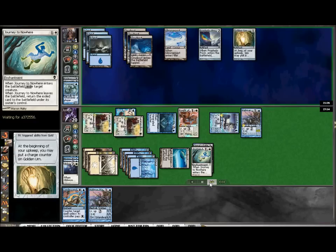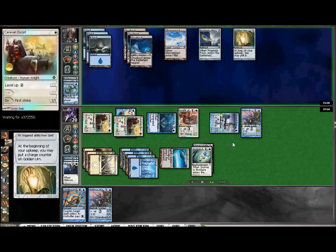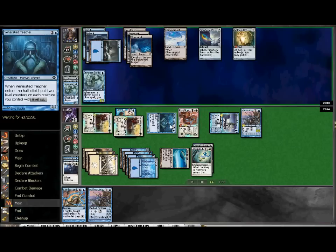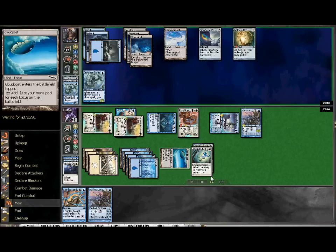He's going to be able to go up one extra life off the Urn here. A Glimmer Post would have put him a little more ahead. But at this point, this game is over because I'm so far ahead as far as creatures go. There's not really a fog effect that you can get in a mono-blue Cloud Post deck. So he's out of luck at this point in time, and I'm going to be able to swing through for the win.